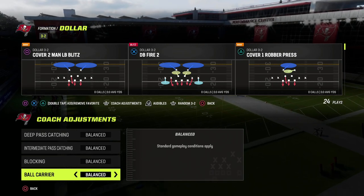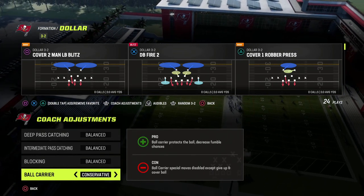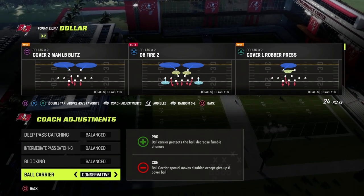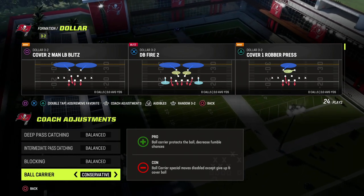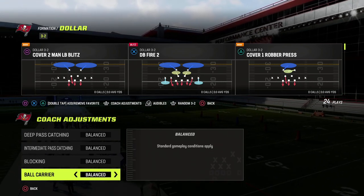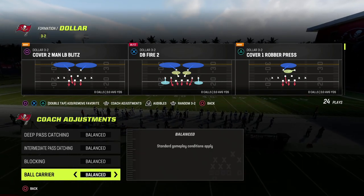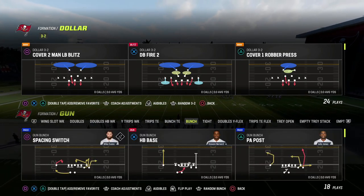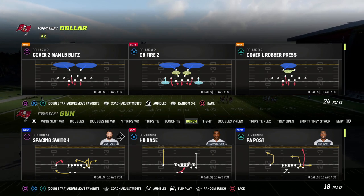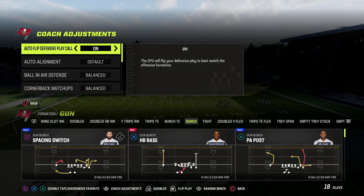Ball carrier is up to you, but I personally think in Madden 23, given the style of game it is, you're going to want to put this on conservative. The reason is it's going to help prevent fumbles specifically in tackle battles. You can put it on aggressive at the goal line, or leave it on balance if you want to juke, but for my money make sure this is on conservative — at least to start the year until we find some really good ball carrier moves.